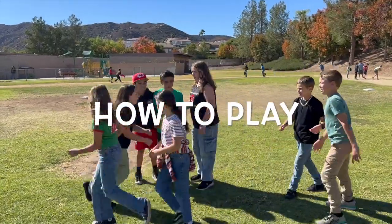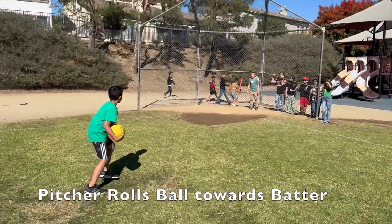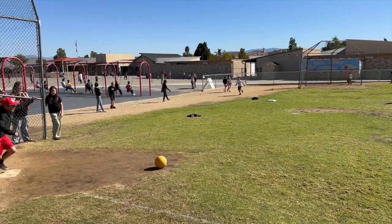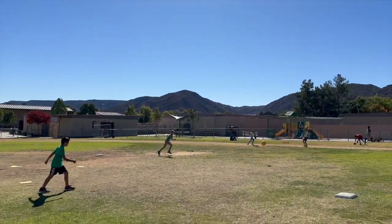Now that you know the key skills, let's go over the basics of the game. How to start: the game starts with the pitcher from the fielding team rolling the ball to the kicker standing at home plate. Try to kick the ball after it rolls past home plate and aim to kick it far enough to reach first base.